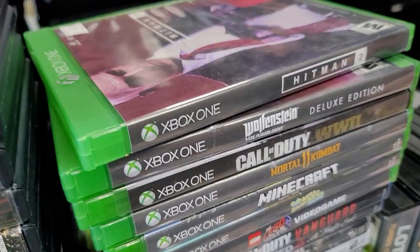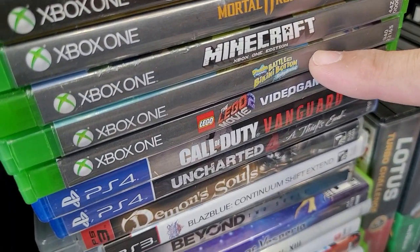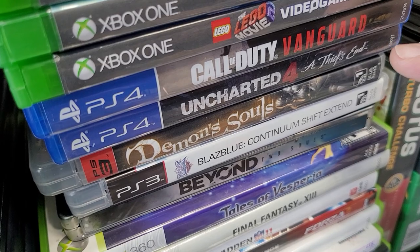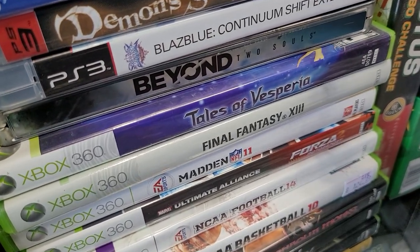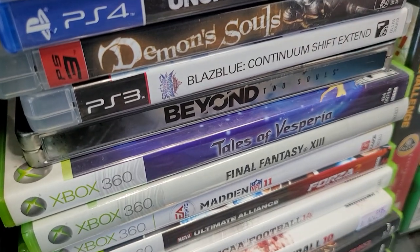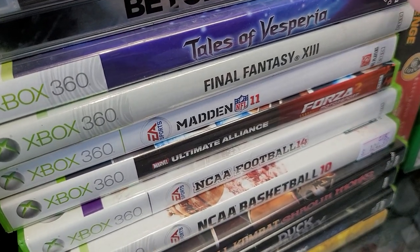We got a lot of nice little Xbox One games here. We got the Battle of Bikini Bottom remake, Mortal Kombat 11 — get you set up for Mortal Kombat 1. Charter 4 is great, Demon's Souls — get wrecked OG style. Blaze Blue Continuum Shift Xen, that was the last one for the PS3. Beyond Two Souls Steelbook — nice.